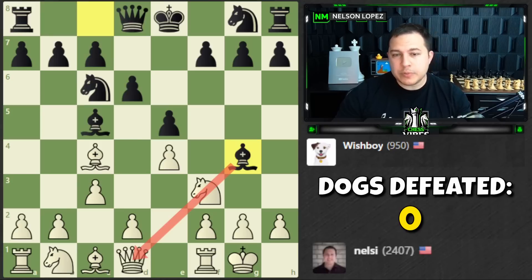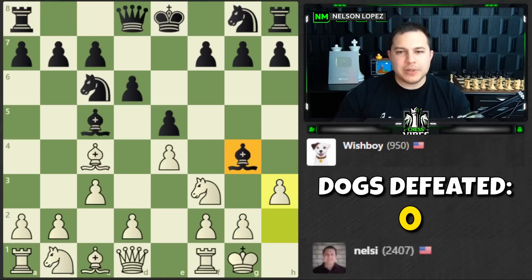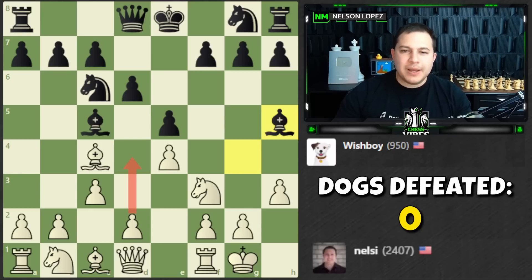Bishop g4 counters what I'm trying to do. Whenever you see a bishop on g4 that's undefended and in line with your queen, ask yourself if you have any tactics. In this case the answer is no — the knight will recapture and defend the bishop. So I'll play h3 and ask that bishop a question. It goes back.